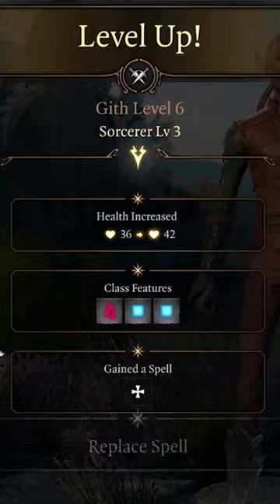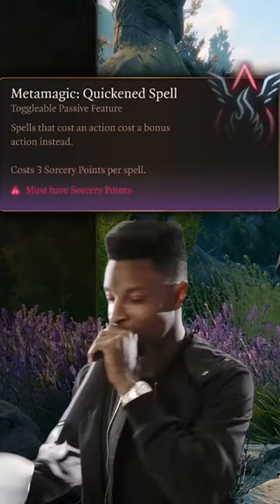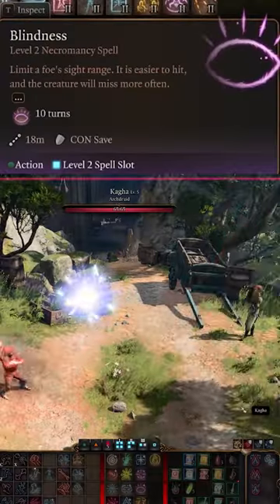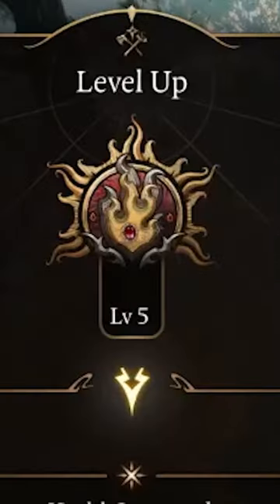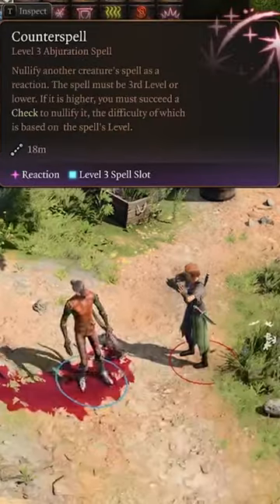At level six, we hit our third sorcerer level, unlocking another metamagic. We like quicken spell a lot, and you get level two spell slots. Replace enhanced leap with misty step, and choose blindness, invisibility, or hold person. Get five levels in sorcerer and you'll be casting third-level spells like any arcane trickster only wishes they could.